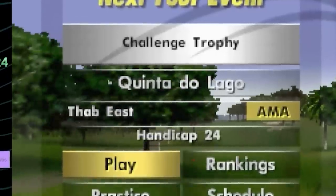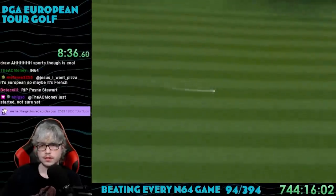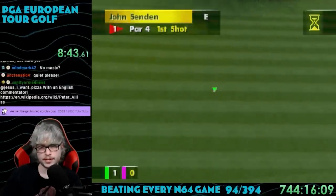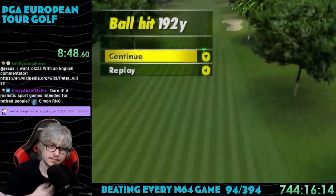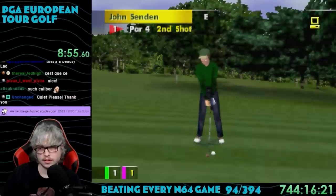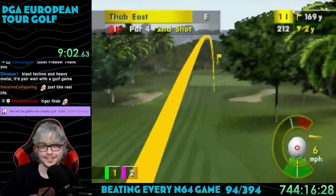The first course is called Quinta do Lago in Portugal. My first shot was a nice little drive — 233 yards right onto the fairway. After shooting, I immediately learned a huge flaw with this game. You golf in pairs, and the devs decided to force you to watch the other player golfing with you every single shot. You can skip some of it but not all of it. It's so odd that you can't just turn off the partner altogether, but you can skip the shot itself.